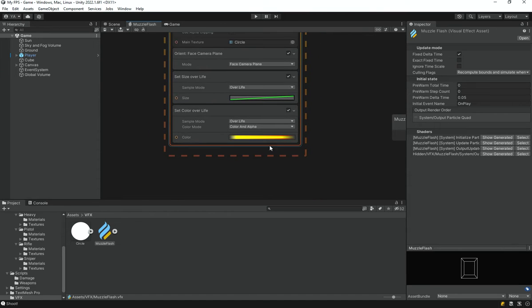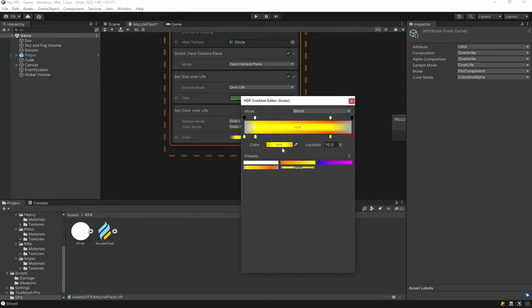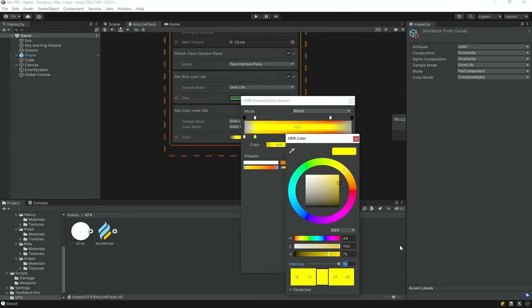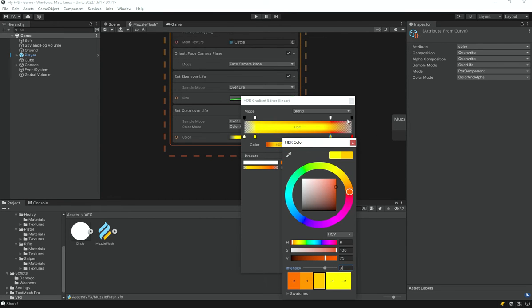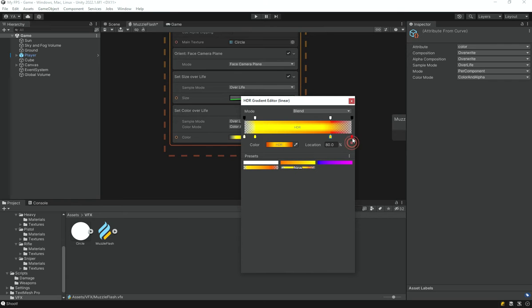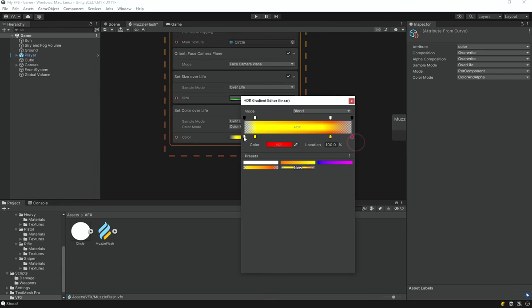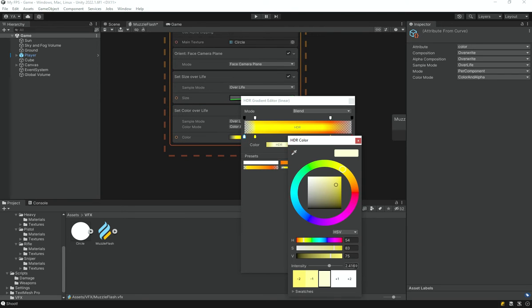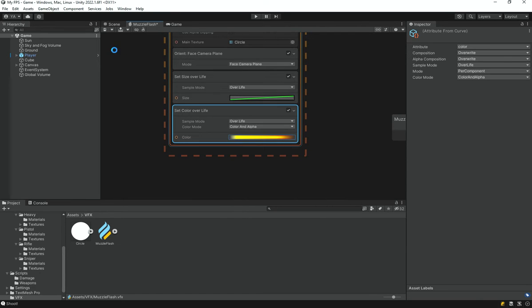In the scene view it has a lot of brightness. I'll select the color at location 10% — the color intensity is currently set to 10, which is too much — and change that to 3. I'll do the same for the second color, changing it to 3, and for the last color as well. The very first color is already a little bit less, so that's fine.